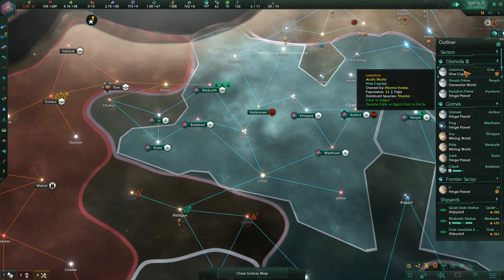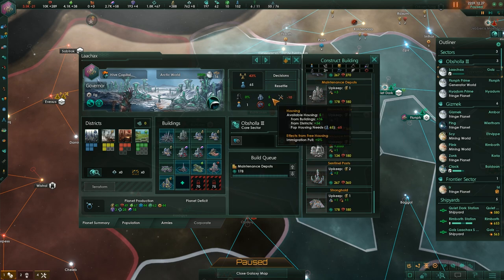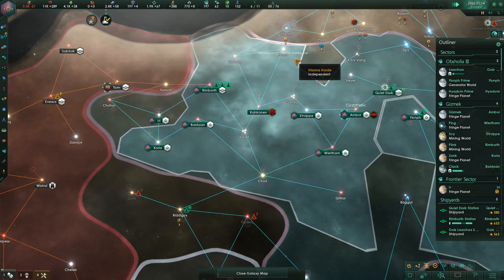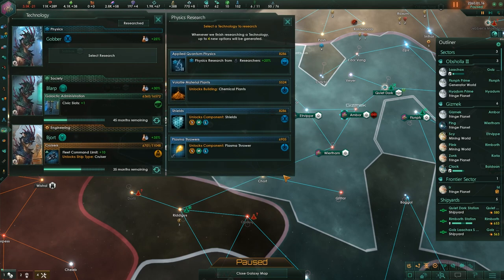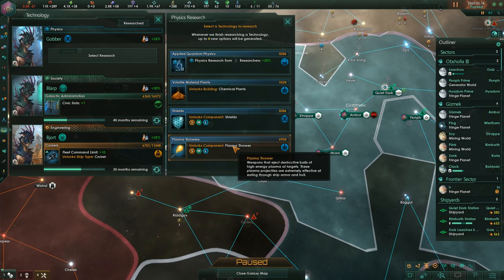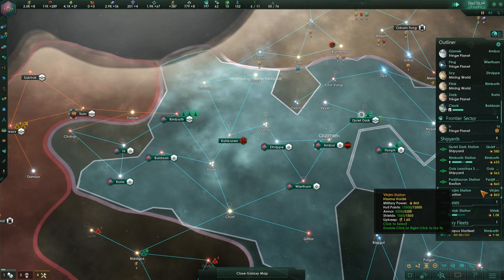There might be a game bug or something I'm missing — possibly related to a patch that came out since we started this save. Our home world is finally getting a maintenance depot, which increases base amenity production by nine. We've got some energy credits coming in so we're still on minus 21 but it's not a massive problem. For the next tech, we're going for plasma throwers.